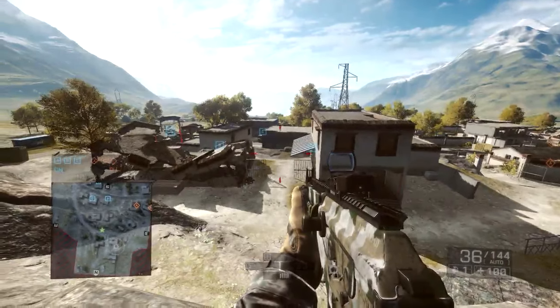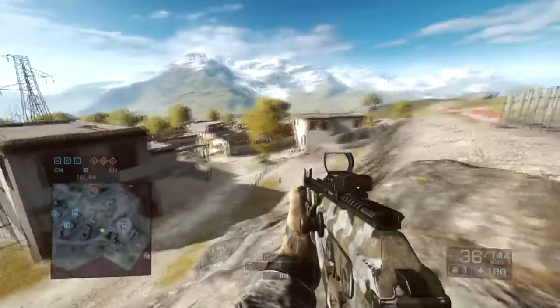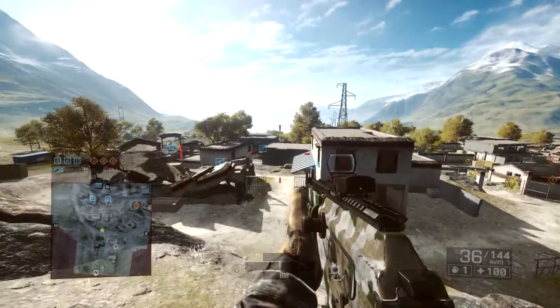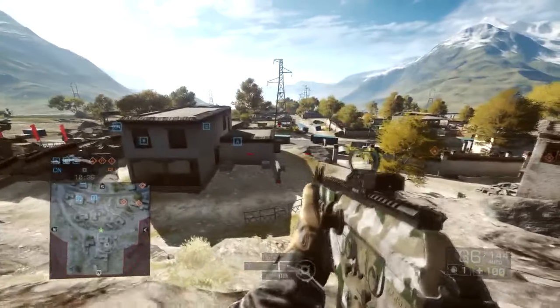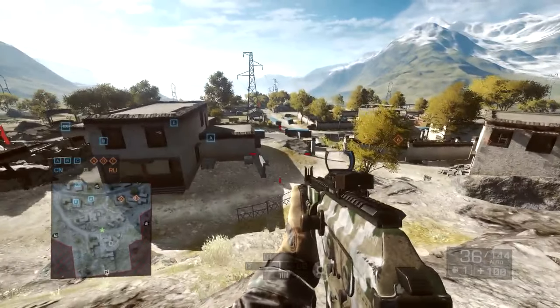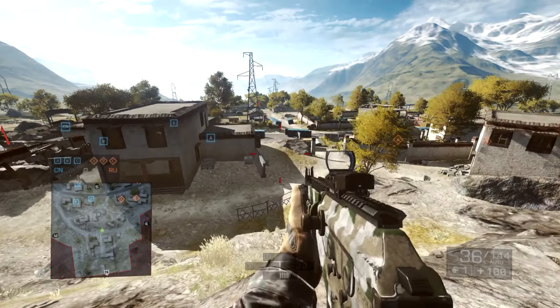Another important area on Golmud is this middle area, which I like to refer to as the island. There are three buildings situated here and they all basically oversee all three bomb sites. It is a very important area to cover because you can defend the mobility of the bomb by providing good cover fighting and an overview to see where enemies are moving at all times. Make sure you have at least two people constantly in this area helping your team or just providing an overview for them.